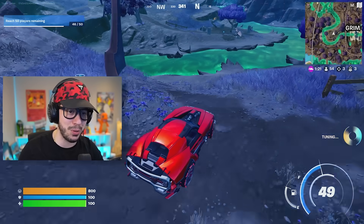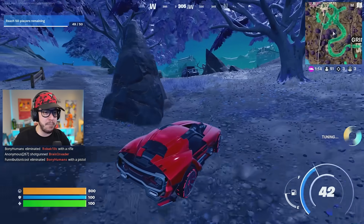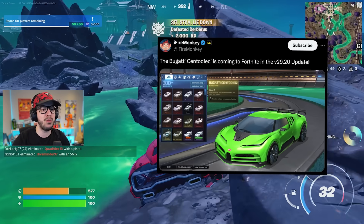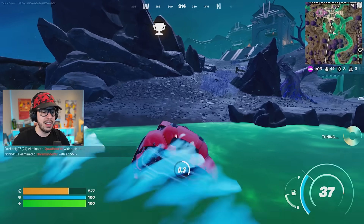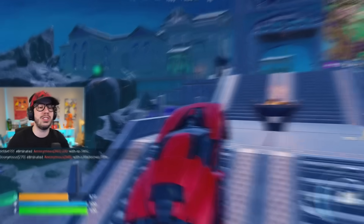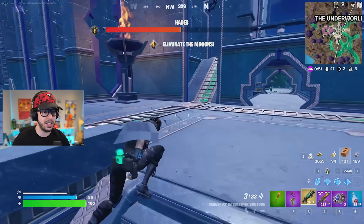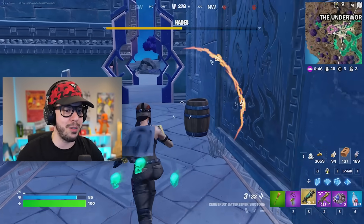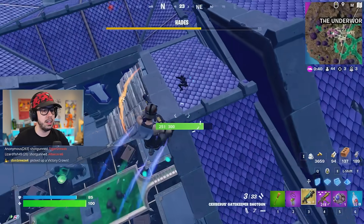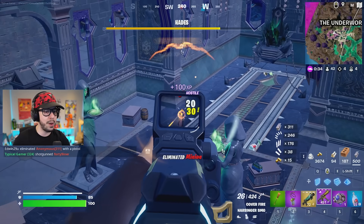Speaking of cars coming to the game — we have the Lamborghini Huracán, the McLaren, and now another big supercar: the Bugatti is coming to Fortnite after the next update. Specifically it's the Bugatti Centodieci — it's Italian. You can already see it in Rockley and it looks pretty cool. I just got my butt whooped by a car!